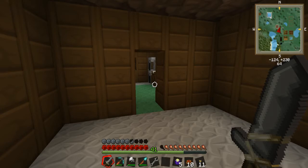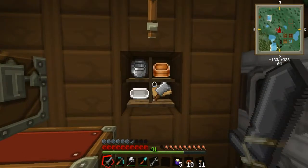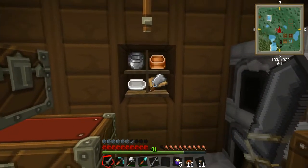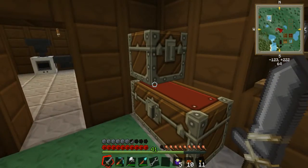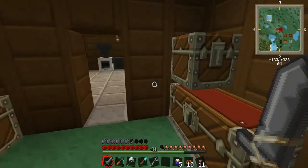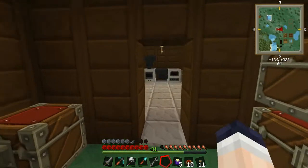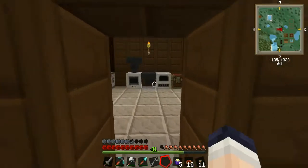Good morning, Minecraftia, and welcome back to Magic Farm. I've got a few more things done, as you can see right away. I've got some tools for cooking. I've been able to make some stuffed eggplants and some chili, and these work a lot better than just carrying around a bunch of steak with me. As you can see, I'm almost completely full right now, which is very nice.